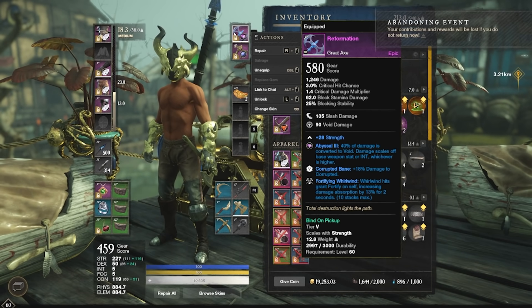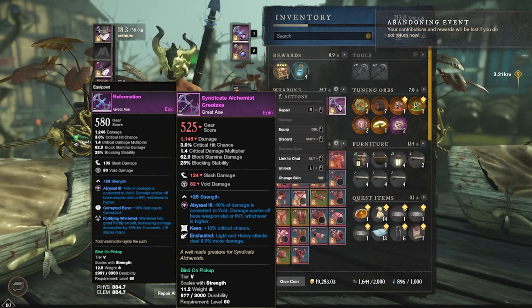As far as the weapon goes, it is 580 with 28 stat and two predetermined perks. I'm almost certain they're predetermined because the last three people I've talked to have all had the exact same perks on their weapons, which is really unfortunate because these perks actually suck, especially for the great axe. Ideally they would have had perks similar to the one you get from the Syndicate, because crit chance and heavy and light attack damage is very very good. I actually almost considered still using my Syndicate great axe, but the Reformation does give you straight up 100 extra damage just because of the gear score.